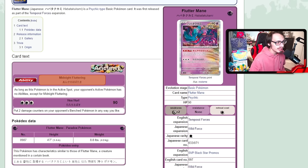Flutter Mane might not seem great but it's actually been decent in the deck. Its ability, Midnight Fluttering, shuts off your opponent's active Pokémon's ability — so you shut off Chien-Pao's Shivery Chill, Coin Bonus, Charizard EX's ability, Flower Selecting, and more. Lost Zone variants in particular won't enjoy this — they can't use Flower Select or Cramorant against it. It's a good lead Pokémon depending on the matchup.